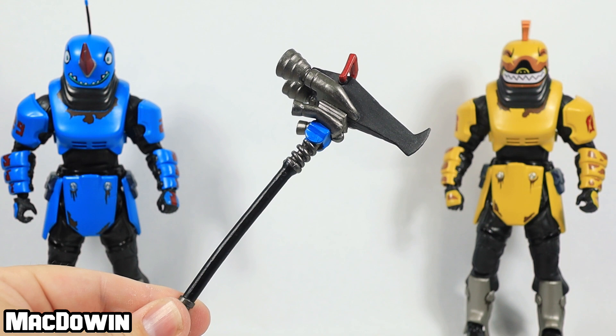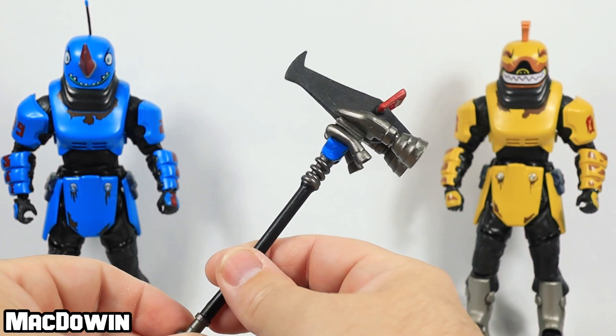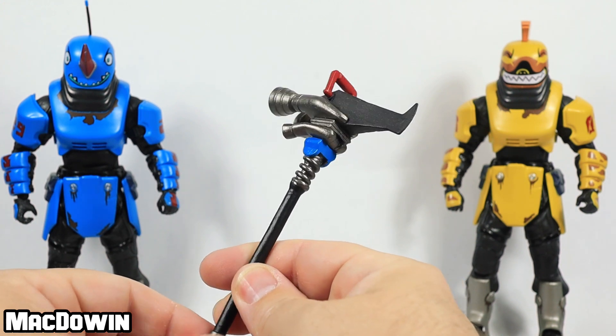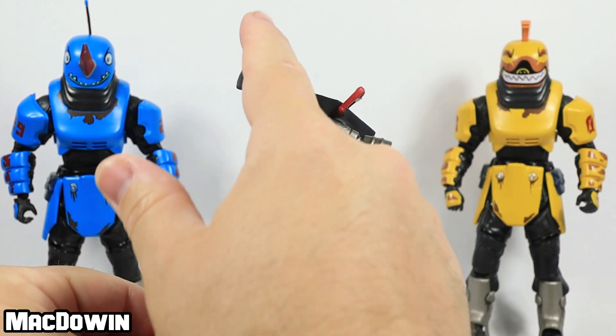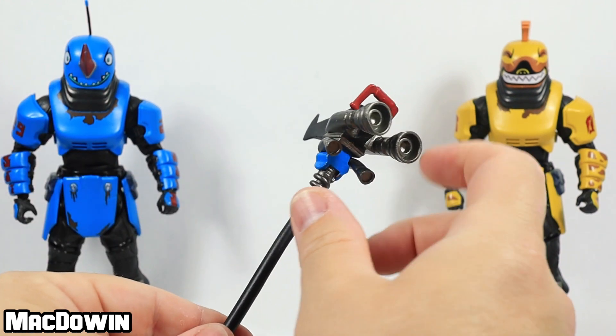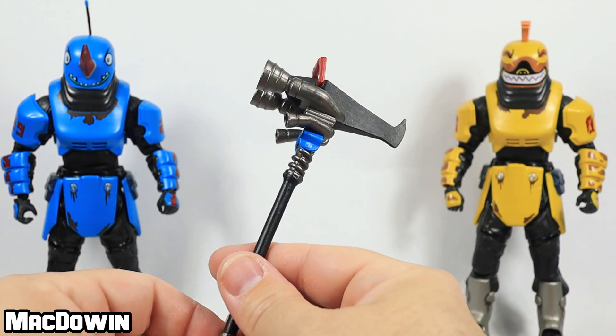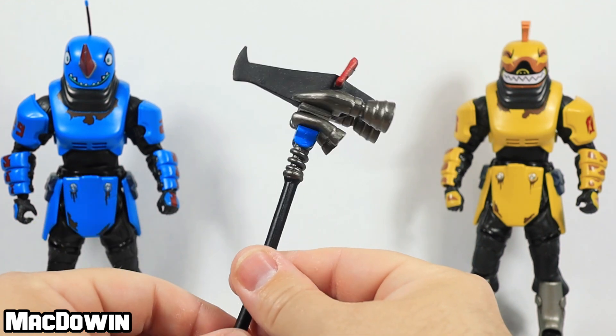Now we're going to take a look at the accessories. They both come with the same named harvesting tool, the Mauler. This one looks a little bit more like this guy because he's got this little spike here that I would say represents the horn. It's got some exhaust pipes, a red handle. It looks a lot like this character.